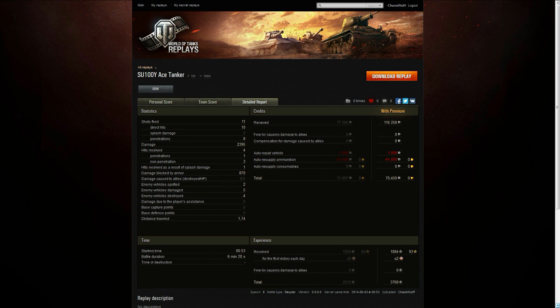We had 8 penetrations resulting in 2,400 damage. We only took 4 hits, 1 of which penetrated and 3 bounced, resulting in 870 damage blocked by armour. Anybody familiar with this tank will know the armour isn't the best, but it does its job when needed. After all deductions for ammo and repairs, I made a total profit of 70,000 credits. And with that, this has been Chaos Wolf — thank you very much for watching. If you enjoyed this video, please consider rating and subscribing to the channel for more content, and I'll see you around.